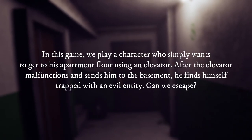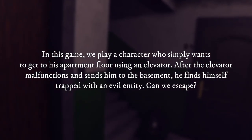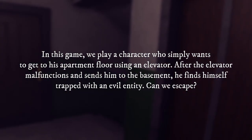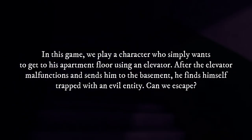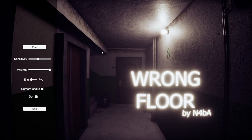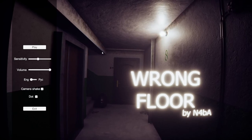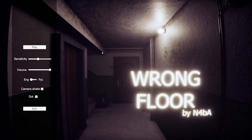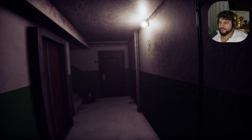In this game we play as a character who simply wants to get to his apartment floor using an elevator. After the elevator malfunctions and sends him to the basement, we find ourselves trapped with an evil entity. Can we escape? Today we're going to be playing Wrong Floor by n4ba. If you want to get this game you can get it on itch.io — it's one dollar.